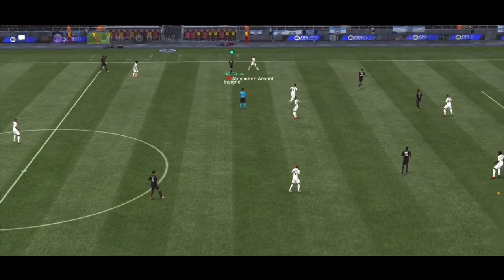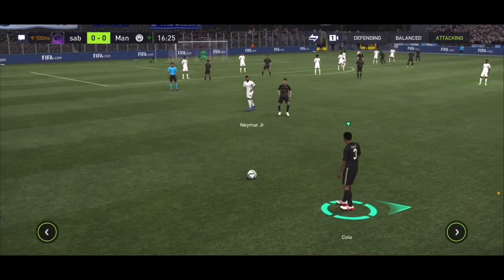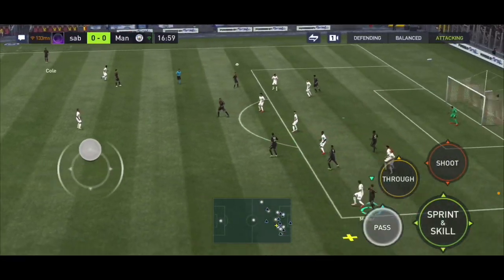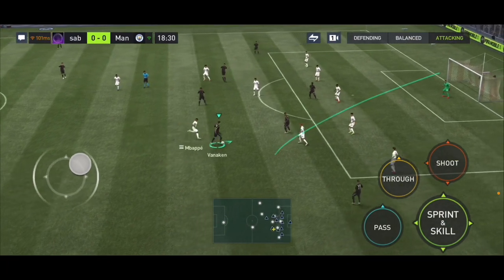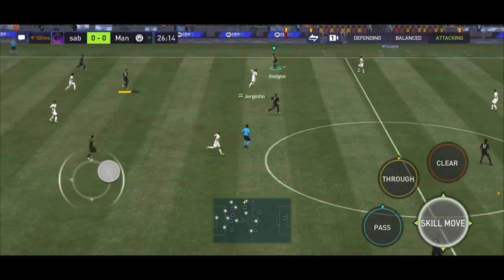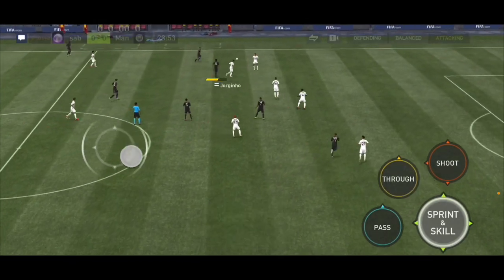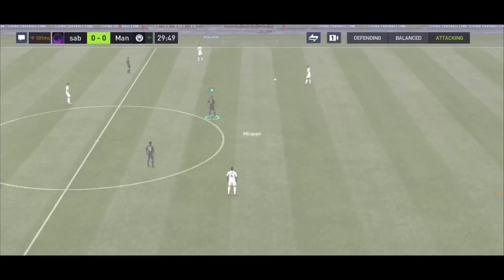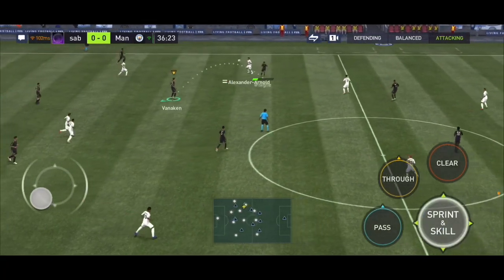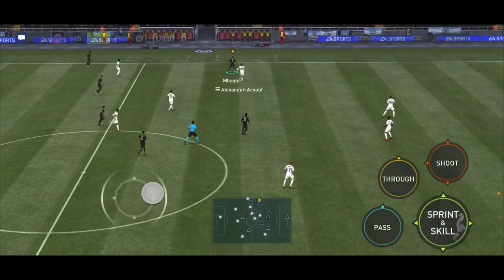Insigne wins a free kick — he's a bit weak but he still won us a set piece, which is good. I pass to him, he turns and wins another foul — another free kick. I try a cross but it's not great. Insigne gets the ball again, passes to Mbappé. I try a shot but Sulle makes a great tackle. Insigne feeds Mbappé, then to Eusebio — Insigne needs to make a run. That's a foul against me.